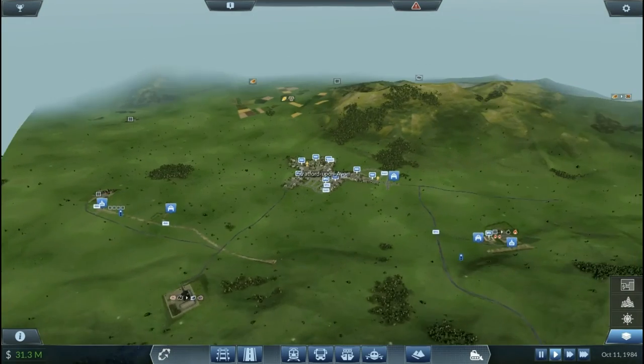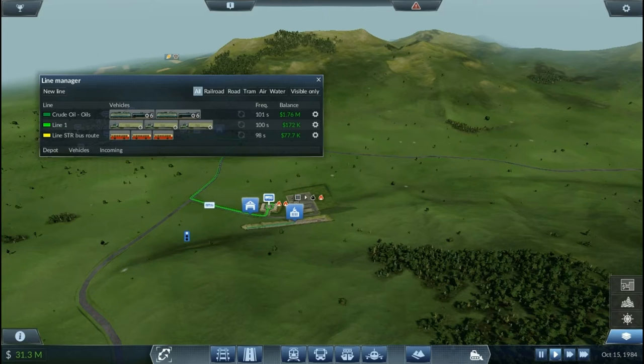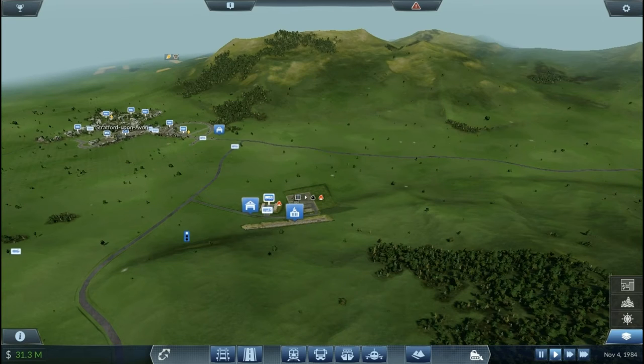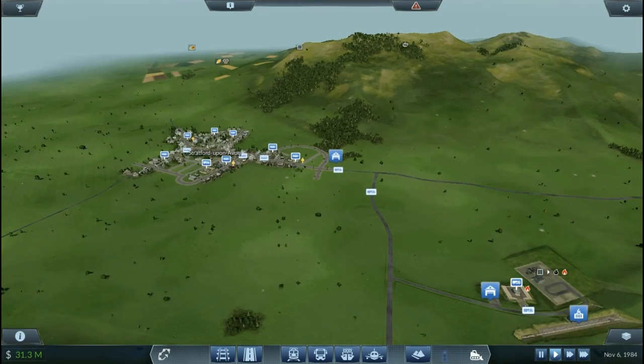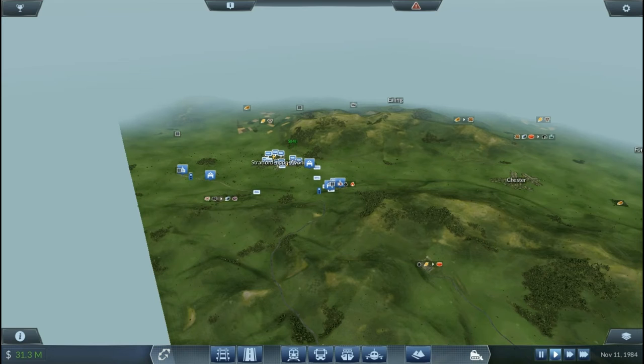So you've double tracked this - I think this is now making a bit of money. So the way we find that out is to go into line one. The balance - that's making about 100k. But the crude oil line - whoa, that's making 1.67 million! And that is crazy. The bus route is only making 80k but it's still money. Line one has just shot up since that's been making money and since that started creating fuel. That went up to 172k for about two months, which is crazy. Yeah, these are making serious money. So I think in the next episode we'll create some passenger trains now.